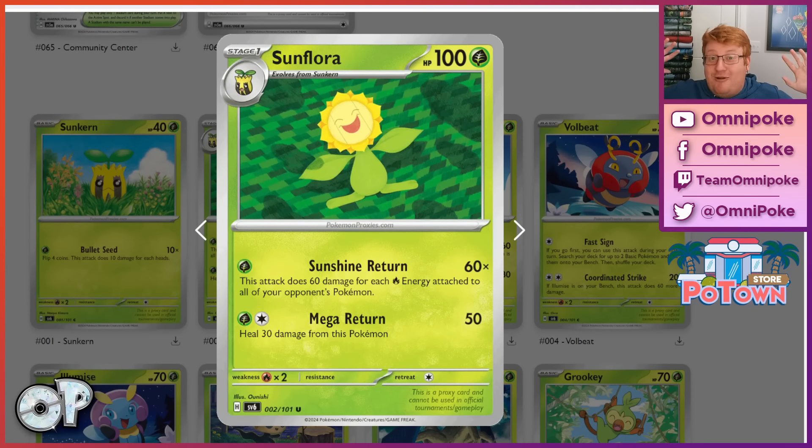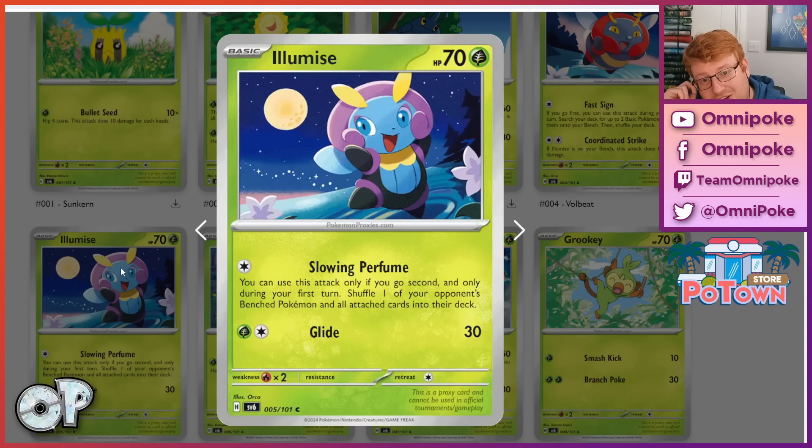Let's jump to the top and talk about some new Pokemon. They really have thrown everything at Charizard at this point. We have a Stage 1 Sunflora which does Sunshine Return for one Grass — 60 times the amount of Fire energy attached to all of your opponent's Pokemon. Pretty obviously trying to counter Charizard, but Charizard players can choose to only get two Fire energy into play and just attack with one Zard at a time, and still the Sunflora isn't doing the job, which makes me think this is absolutely terrible. The Illamise is kind of interesting — you could easily be baited into thinking this is absolutely busted. You can only use it if you go second on your first turn, and you can shuffle one of your opponent's benched Pokemon and all cards attached back into their deck.